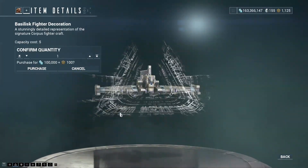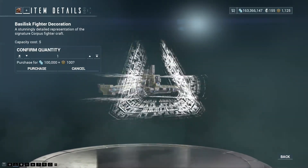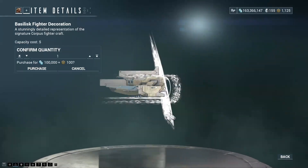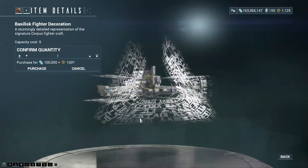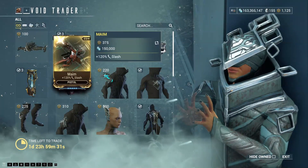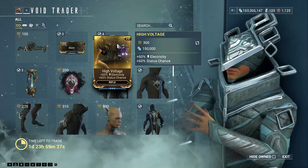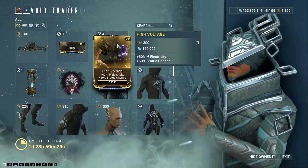I kind of like the effect to this. It is just another fighter decoration, but the best thing is it's not all the way down here on the floor, so you can actually see it, and you can see what looks like a shield around it, which has kind of a nice effect to it. For 100 Ducats, that actually looks pretty nice. There is MAME, 120% slash for pistol. High Voltage, 60% electrical and status chance for rifle.